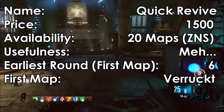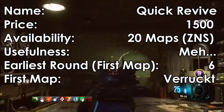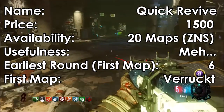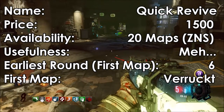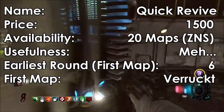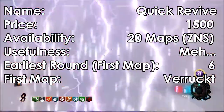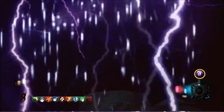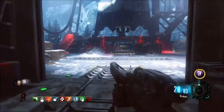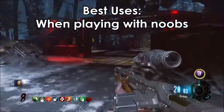Its official name is simply Quick Revive. It costs 1500 points, or more if using Der Wunderfizz. It is in 20 maps as of Zetsubou No Shima. It's kind of useful. The earliest round you can get it on its first map is round 6 — its first map is Verrückt. It makes you able to revive your teammates twice as fast, and it is best used when playing with noobs.